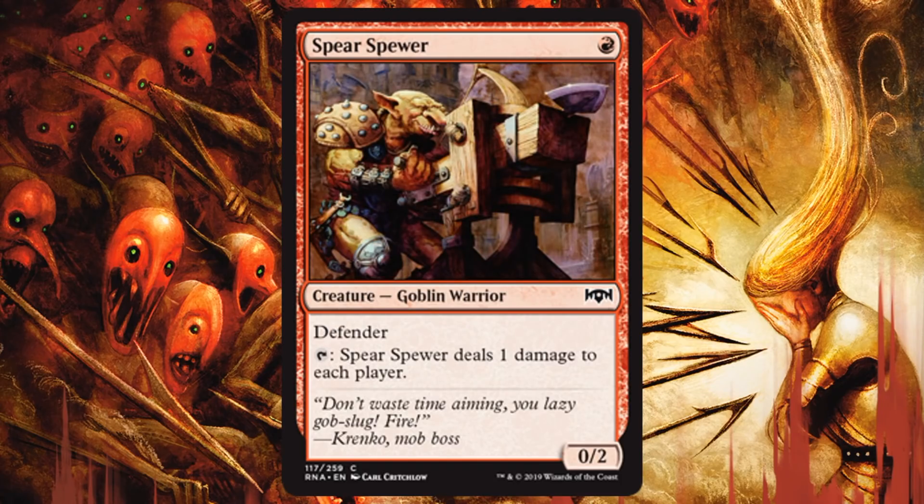Spear Spear — this one is a great way to turn on Spectacle. It's real cheap, just costs 1, and it's a 0/2. Granted, at first you feel like that's not what I want to do in a Rakdos deck — I want to put the pressure on — but this deals 1 damage to each player every turn. That's going to keep the pressure on even through a board stall, and turning on Spectacle for free is going to be awesome.